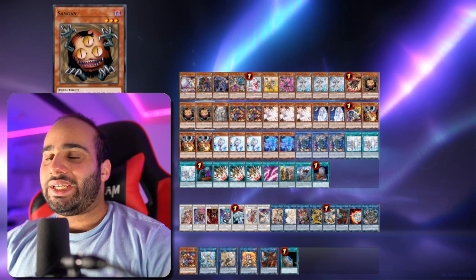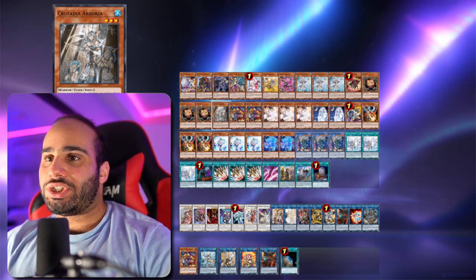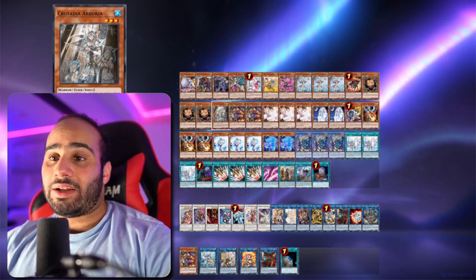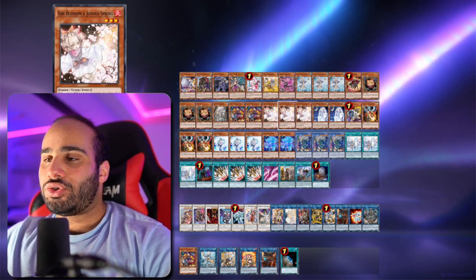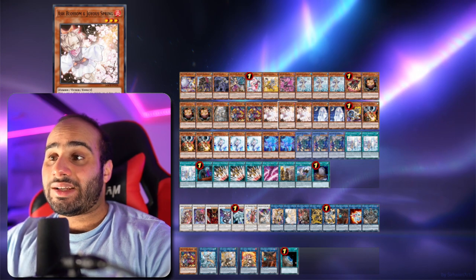Triple Sand Gun. When you link off Sand Gun, either for El Mirage or Cherubini or anything else, you can either search for Crusadia Arborea — which is a very fantastic tuner monster that has an inherent special summon effect to a zone a link monster points to — or you could simply search a hand trap. So even if you're scared of getting Dark Rulered or Forbidden Droplet, you would have a piece of interaction in your hand so that you don't have to solely rely on what is on your field.